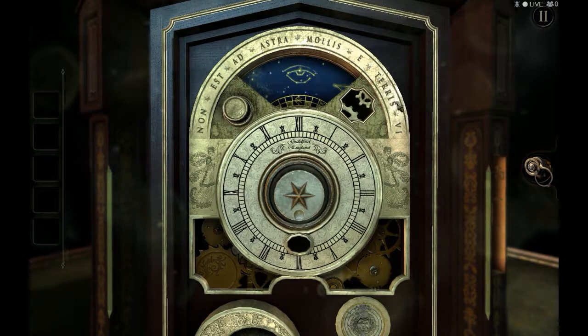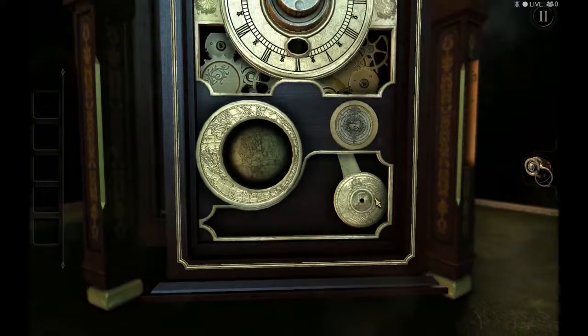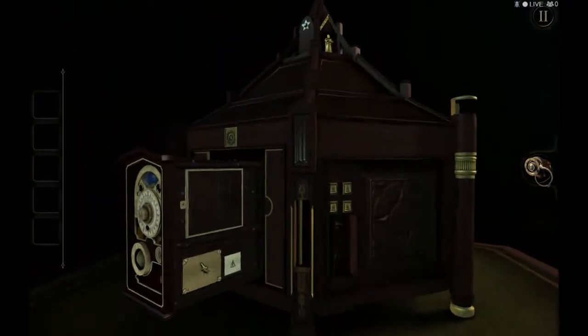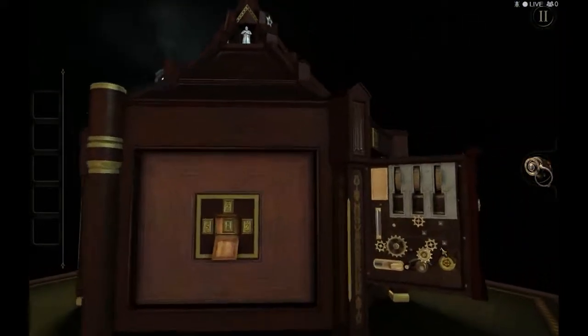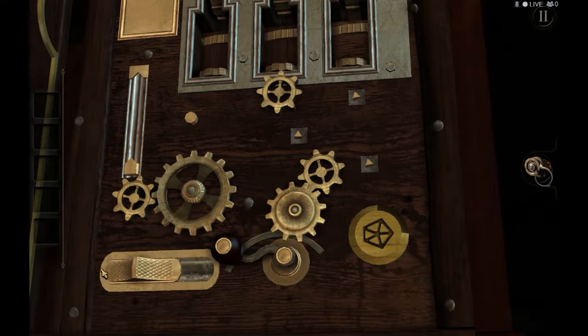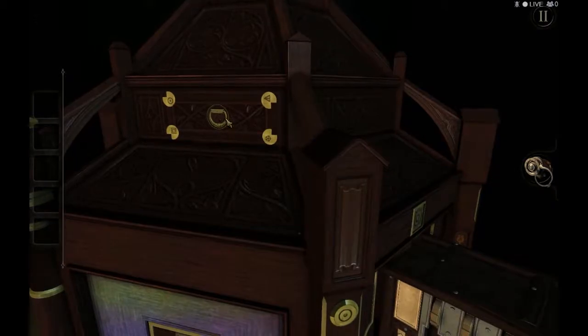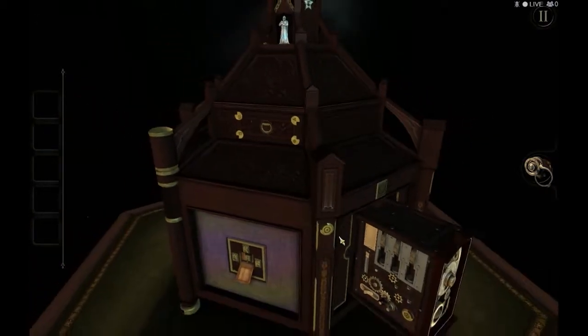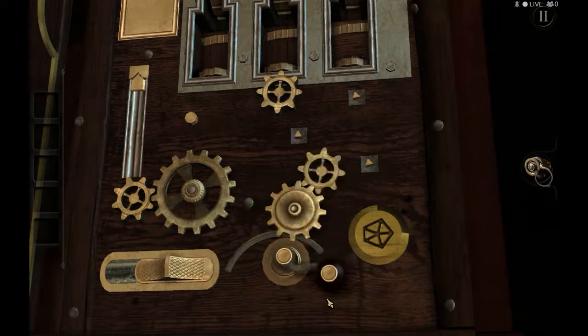This is a button — it doesn't do much. I do think I am missing a part of the puzzle. I probably need to unscrew this. This needs a small keyhole. Machinery. I can crank up the beat. And here's a drawer. If I do it on the other side, it doesn't do anything.